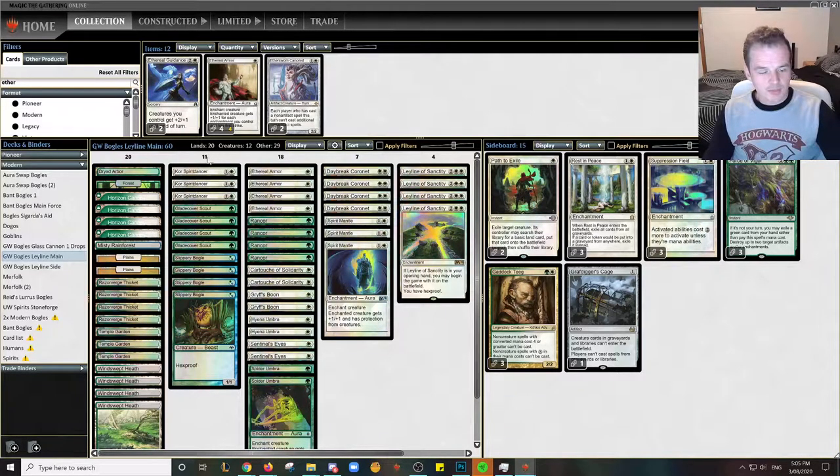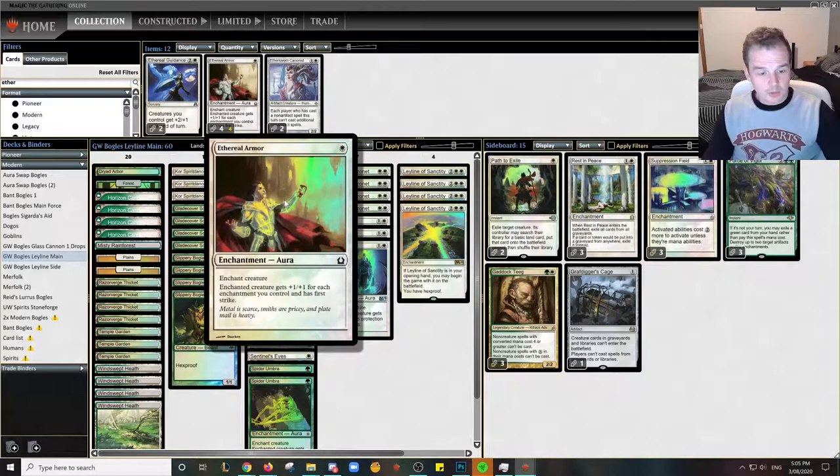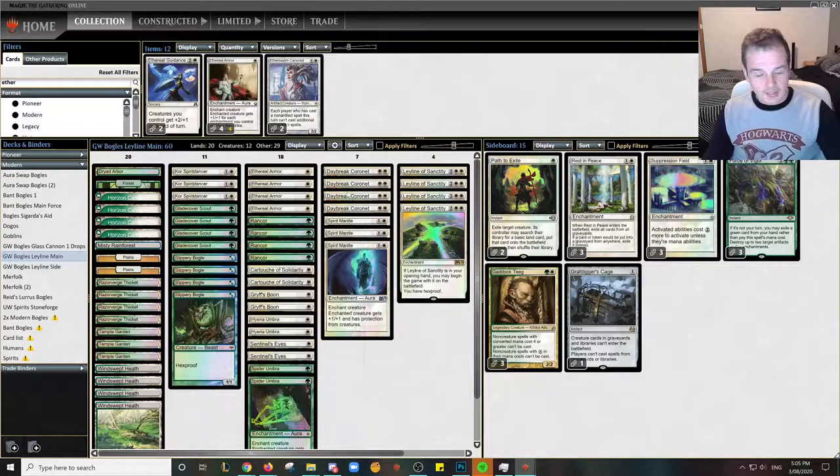I'm not sure if Core Spirit Dancer is the best four-of in the main deck at the moment — could just well be wrong, but I've just got a suspicion I'm chasing up. So for my four-drop auras, I've got 4 Ethereal Armour, Rancor, and Daybreak Coronet. Outside of that, I've got 3 Spirit Mantle and then a lot of two-ofs.